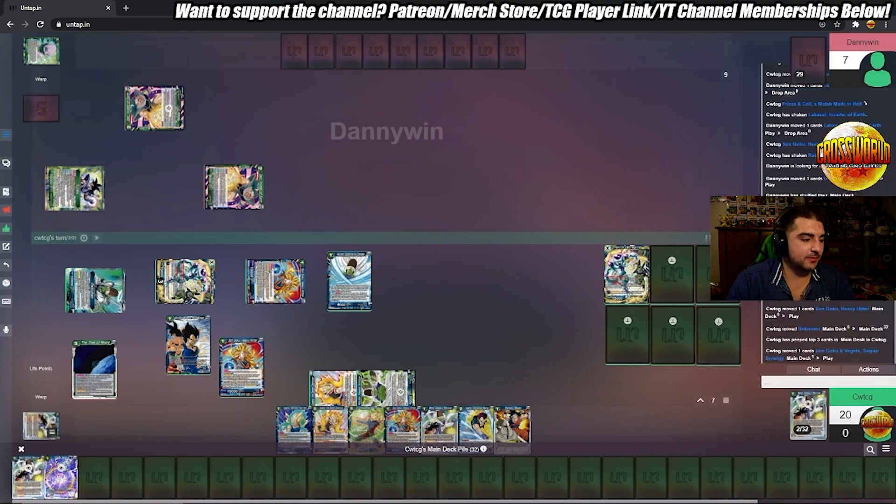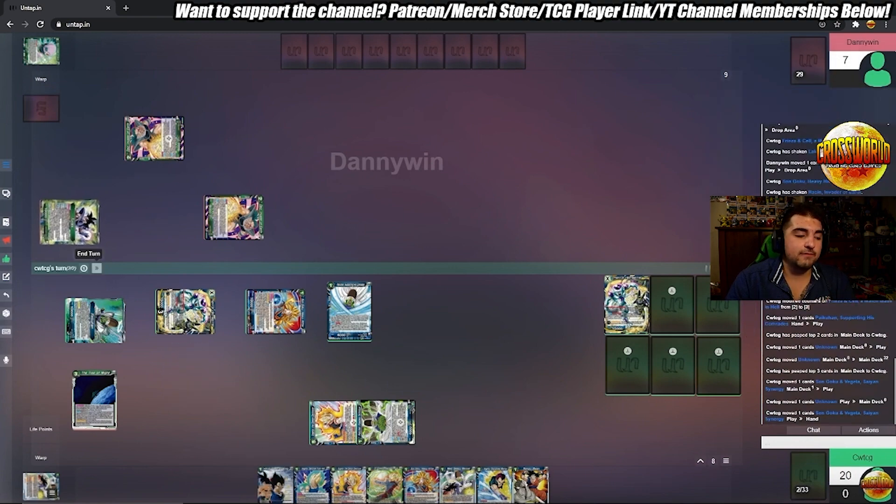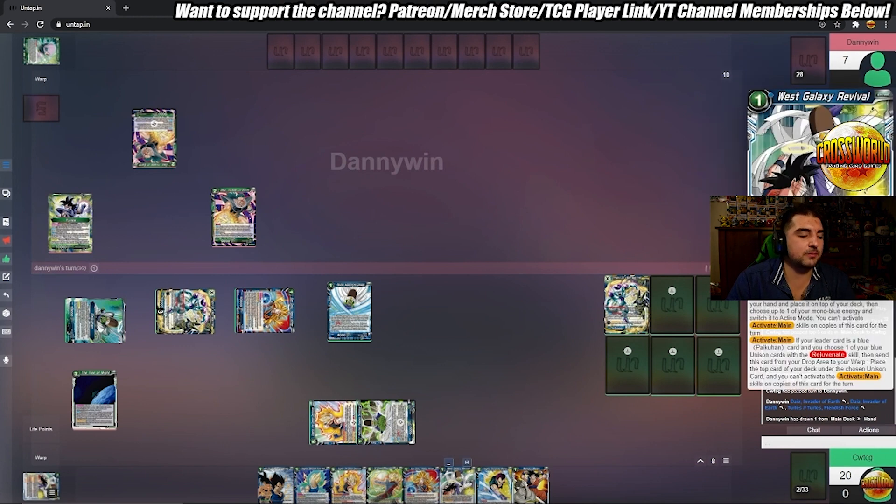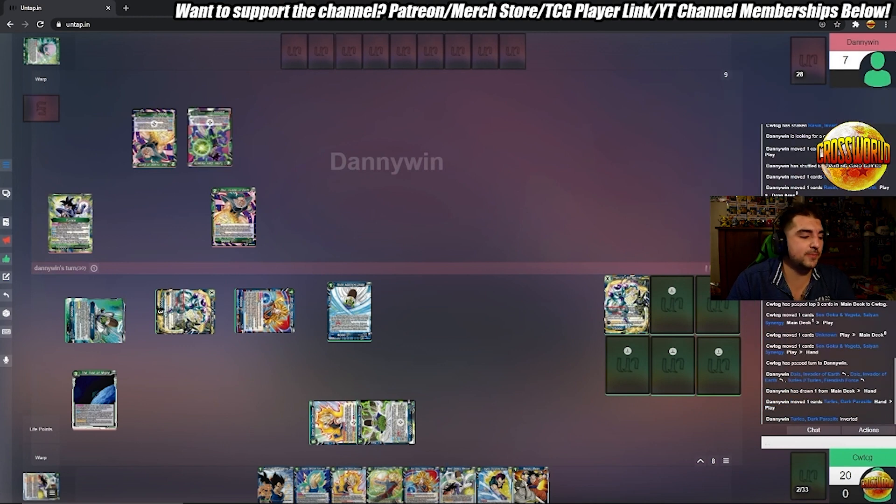We're going along with our plays here on turn two — getting a lot of value. My card economy is pretty good, getting the Picons back to hand off the leader skill to then play the different Goku's and Vegeta's that just get you free draw. So if you're gonna play some engine of Picon and Goku's, I'd probably play four of this one-drop Picon that lets you actually add a card.